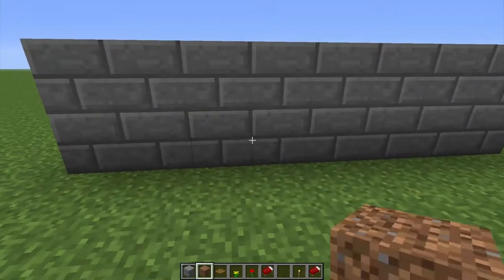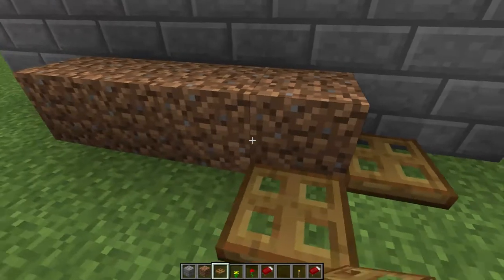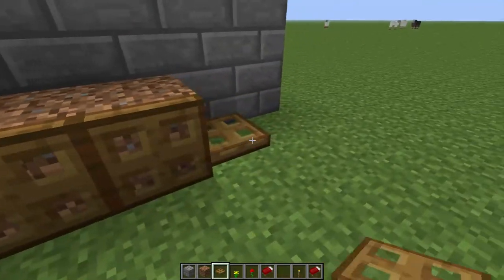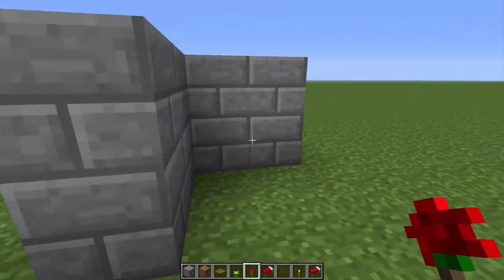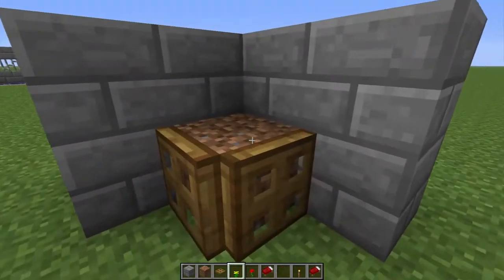This can also be done against walls — you don't have to do every single side, like this here. It works just the same, or in a corner which only requires two trap doors.